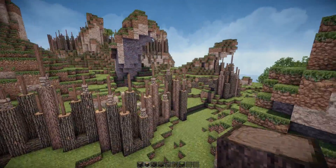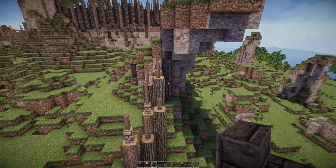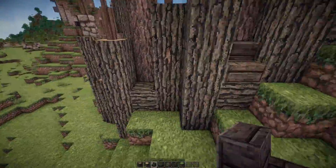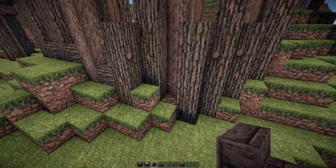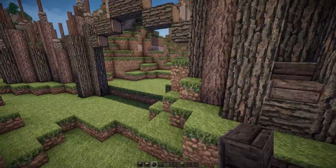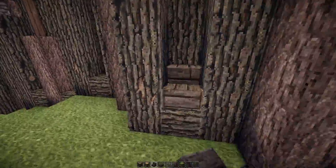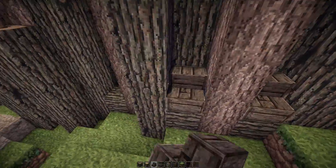That looks a lot better already. The next step is to add some stairs on certain spots to add more detail — we all love detail. What I'm doing is adding a new material; it doesn't really have a reason beyond just looking good.